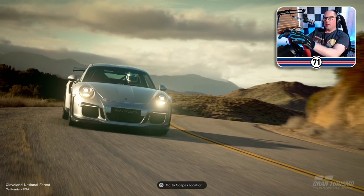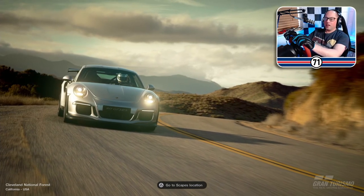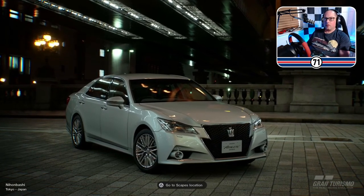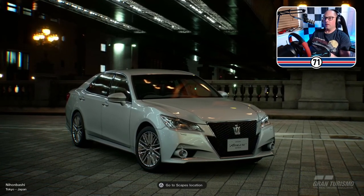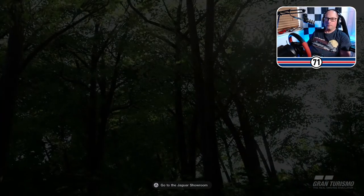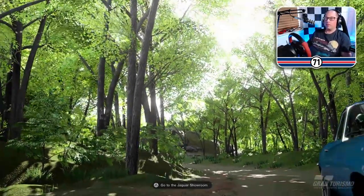All I've done so far is have a few laps around the track just to check the controls are working OK with my steering wheel, which is a Thrustmaster T150. I've also got a Thrustmaster T3PA Pro pedal set, which is down there. And I've got the TH8A shifter, which is just on my left, because I'm in the UK and we put shifters on the left.